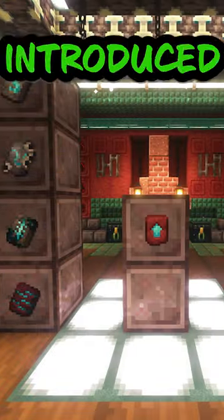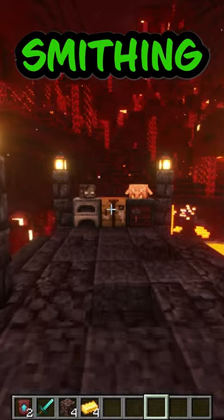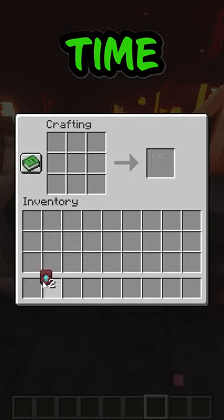Starting off with what's new: Mojang just introduced various smithing templates. The one we need is the Netherite upgrade smithing template, which can be found within Bastion Remnants. The smithing template will be consumed once used, so it's important to duplicate it with a crafting table before using it. This will cost seven diamonds and a piece of Netherrack each time.